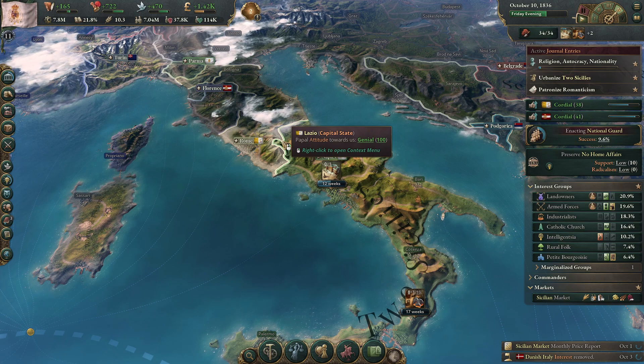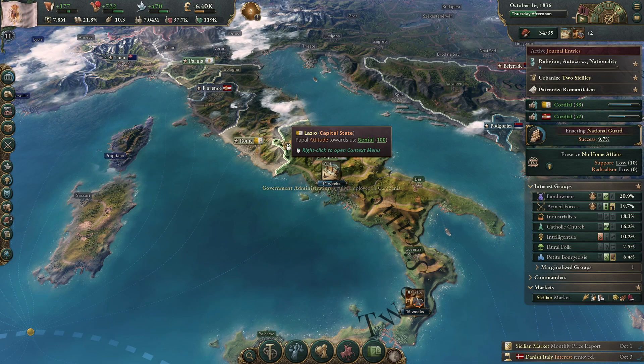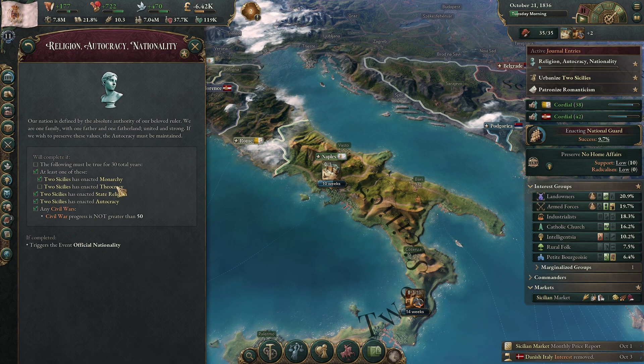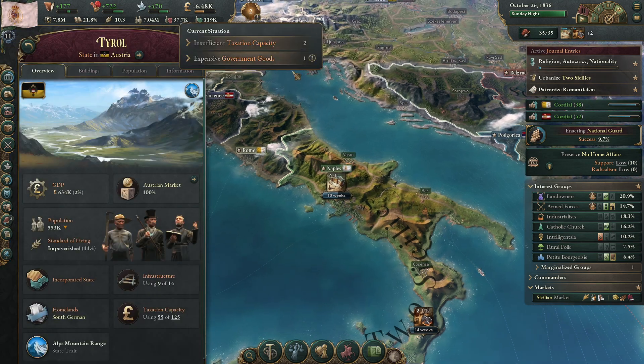It took 30 years from 1836 to Italy to actually form, so we're not really in a rush, but I would like to get it done sooner rather than later. And again, after 30 years we'll get a nice little bonus here — state religion, autocracy — and I'm sure we'll all be good.